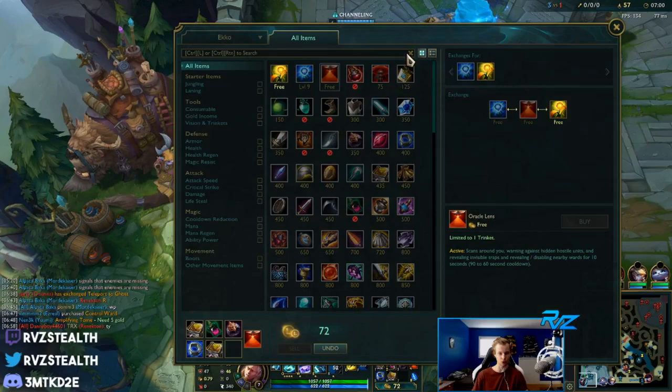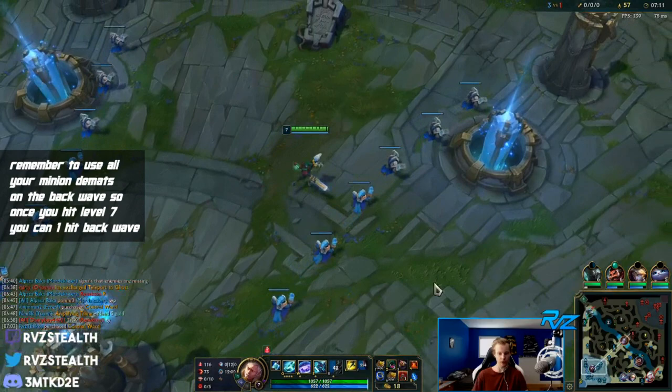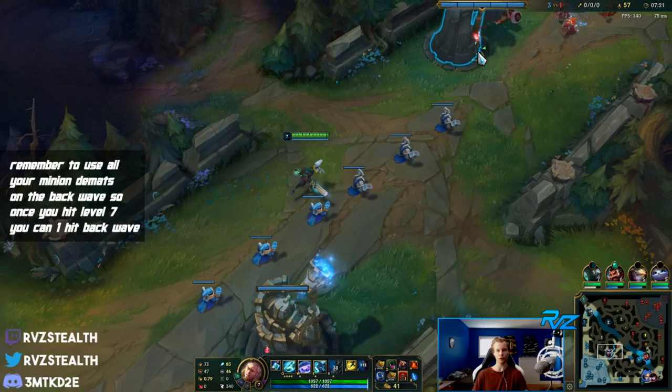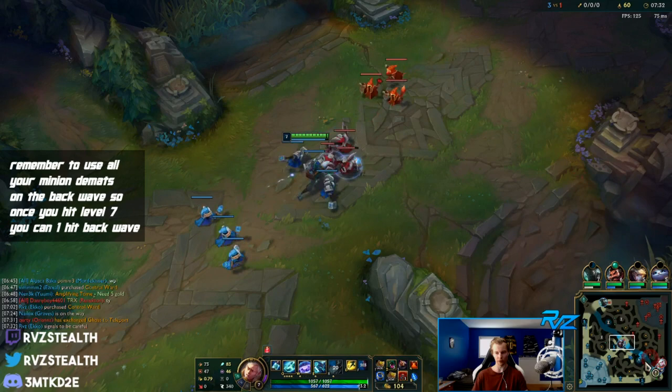We'll grab our sweeper now and start roaming - we're level 7. One thing I didn't talk about yet is I used all my dematerializers on the back wave casters. Once you get level 7 and enough AP - you need around 70-something AP - you can one-hit the back wave. Use all your demats on the back wave, and then watch when I use my Q on these minions: it just one-shots the entire back wave, which is really nice.